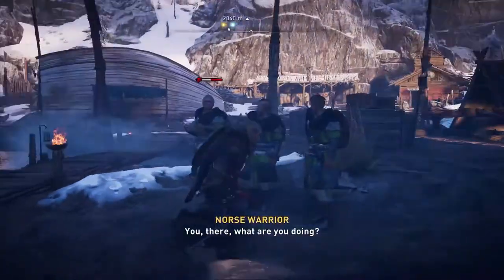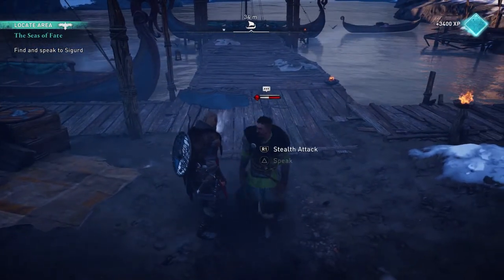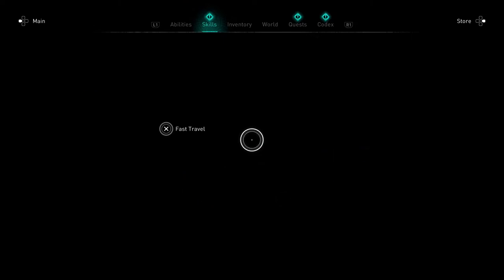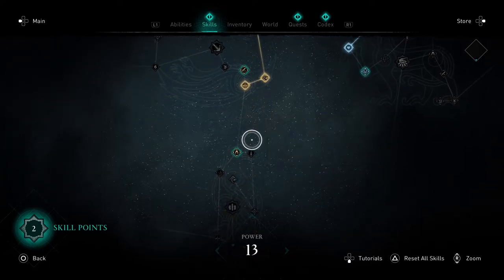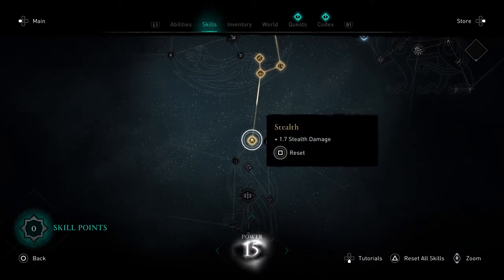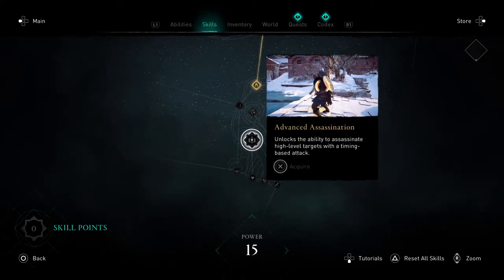Oh, so now we got these dudes with us. These enemies are showing up red — I feel like we're going to fight at some point. Let me check the skill menu. I want to do light damage and stealth damage. Let's see what the big boy perk here is — 'Assassinate high-level targets with a timing-based attack.' All right, I see you. We need to start upgrading this side too.